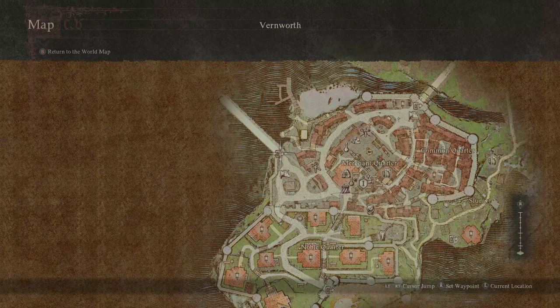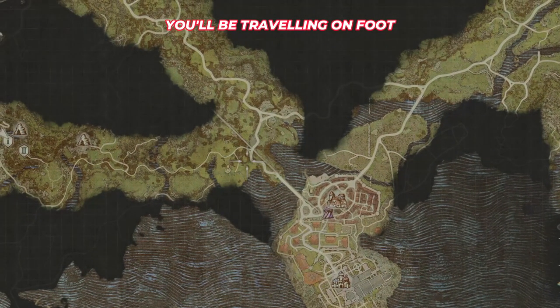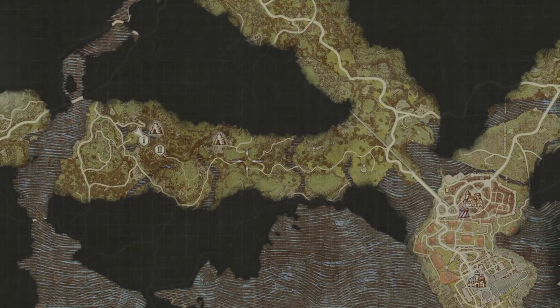You're going to need to head to this area just here, the town of Vernworth, and then you're going to want to go out of the west exit just over this way, right near the Oxcart. From here you're going to want to make your way all the way up the road, and as soon as you see a left turning on the road you're going to want to take that fork and head in this direction.